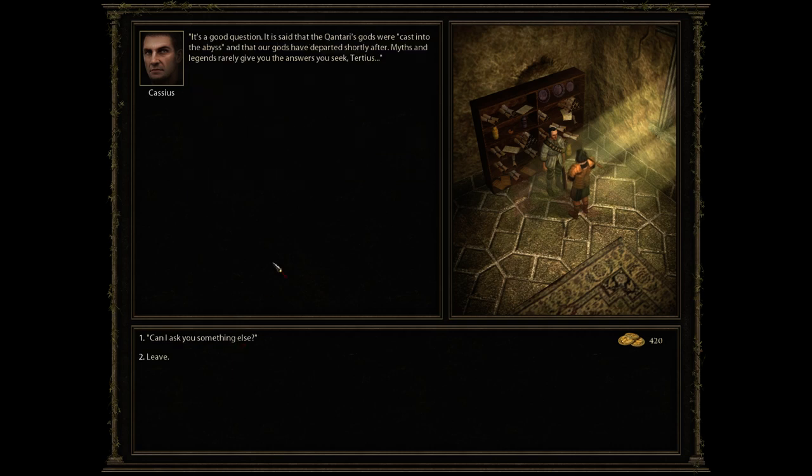So what happened to the gods? It is said that the Cantarese gods were cast into the abyss, and that our gods departed shortly after. Myths and legends rarely give you the answer you seek. We'll get to see a lot in this playthrough — we just keep seeing stuff I haven't seen before. This is the Age of Decadence for you: you keep replaying and you will keep seeing more and more. 510,000 words written for this game — my god.